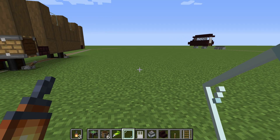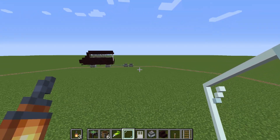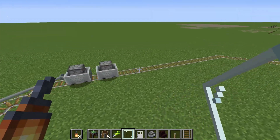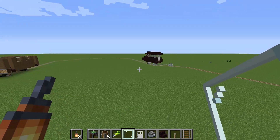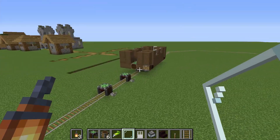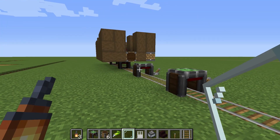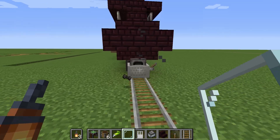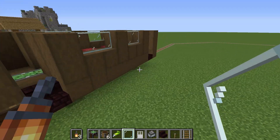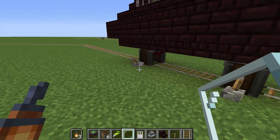Now we let the train come. It might stop because of this one — it stopped. It changes direction when something is in its way, but that shouldn't be a problem. Now we deactivate this so the train will be stopped, and then once again we're going to turn it in the right direction. We begin at the back.